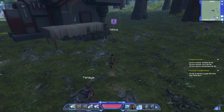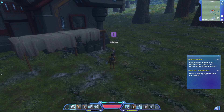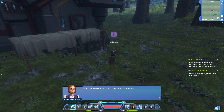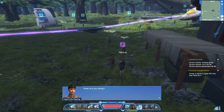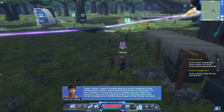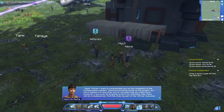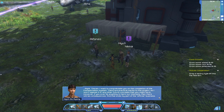Oh, there you are. Mission completed. Civil cooperation. These ones left. How's it going? Taro sends his regards. I should probably contact Mr. Bataar now. What are you doing? Official business, can't you see? I want to congratulate you on the completion of the transportation system. There are practical merits to this project, so I won't oppose it or any other future concepts you may have. However, if you ever do anything to harm our interests, then there will be consequences. And that ends my part of the official business.